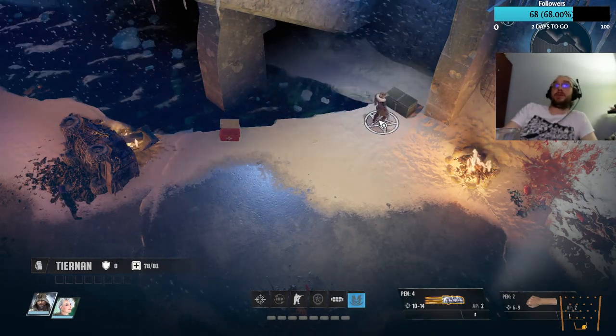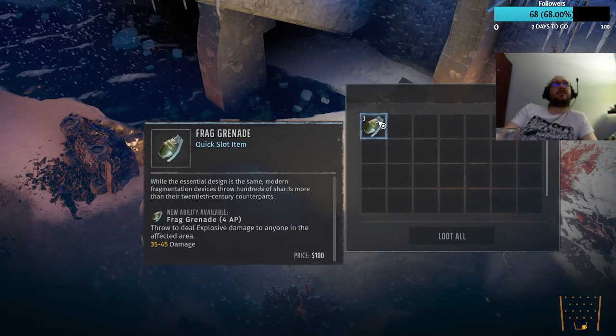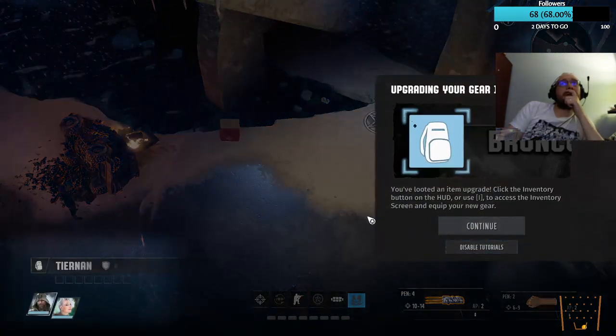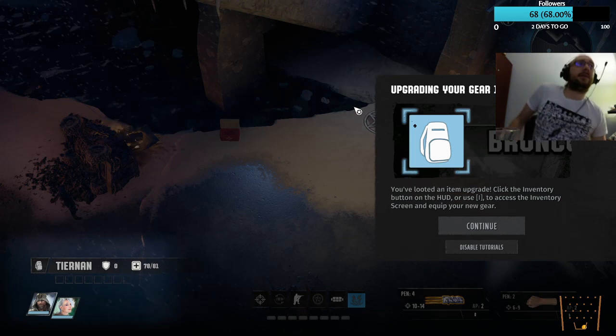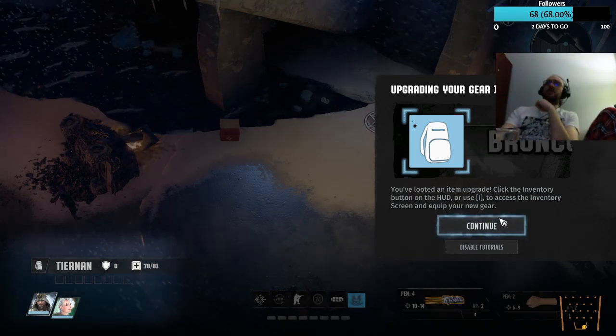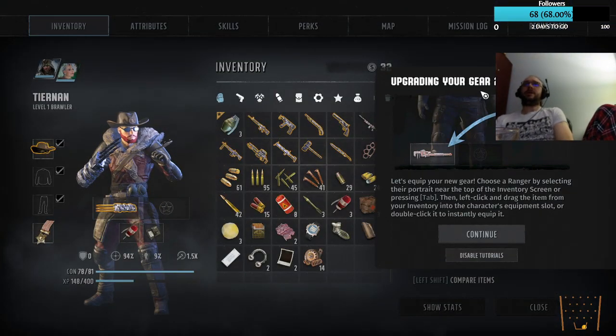There's a grenade box — quick slot a frag grenade. Upgrading your gear: you've looted an item upgrade. Click the inventory button on the HUD or use I to access the screen and equip new gear. Click the inventory button, choose a character portrait at the top of the inventory screen, then press Tab.